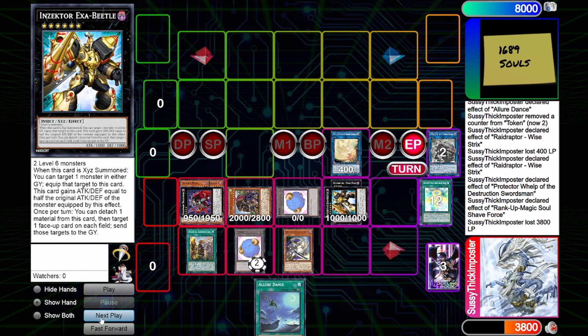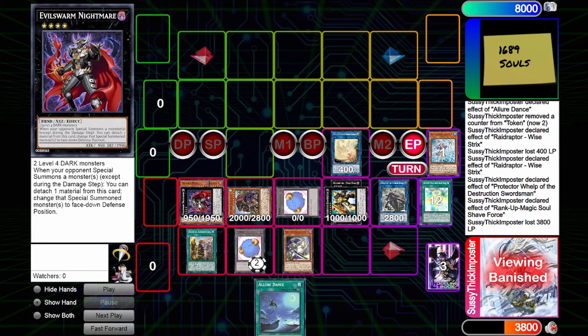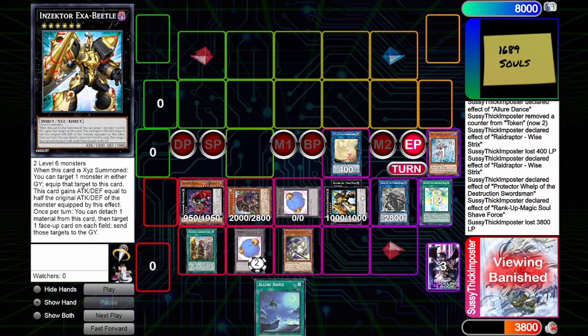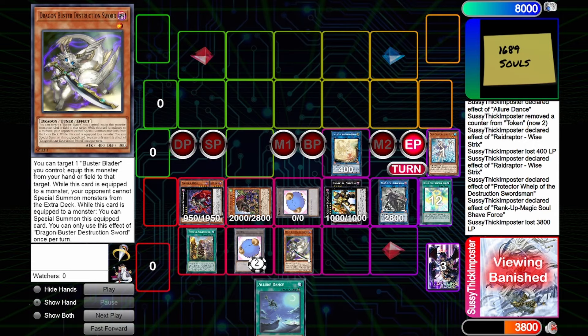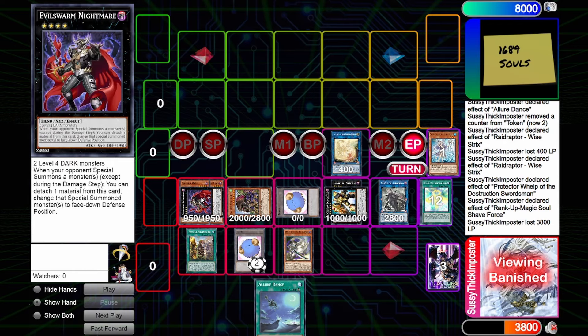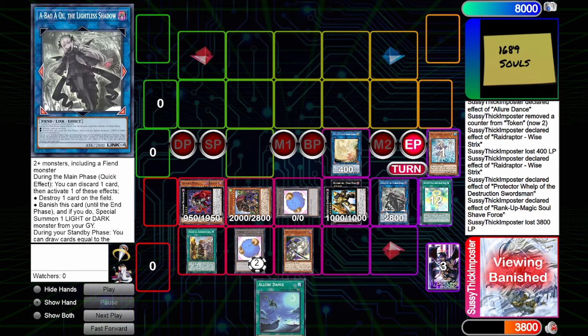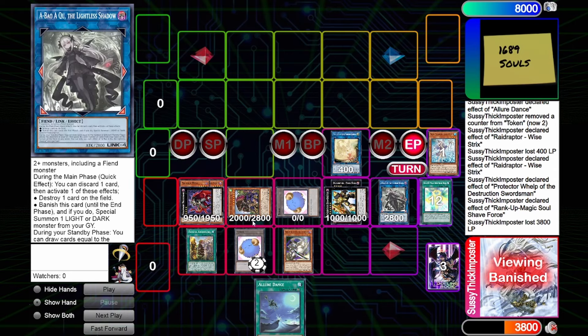We go to our end phase and get Lightless Shadow back. On our board, this can prevent any normal summon from running over Exabeetle because you can discard a card to pop it. Any special summons that might try to overwhelm the field — like a Kashtira monster — you can just book it. And even if they squeeze a monster on board to attack over it, Fateful Adventure says once per turn if a monster equipped with an equip spell would be destroyed by battle, it is not destroyed. So your opponent has to destroy this by battle twice, establish enough monsters to bait out Nightmare and Lightless Shadow, all through an Omni Negate.